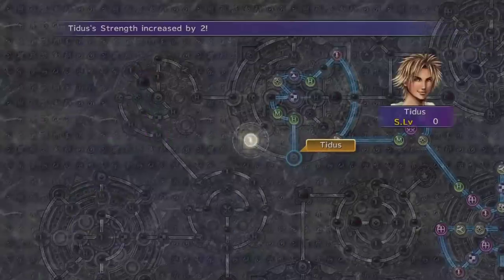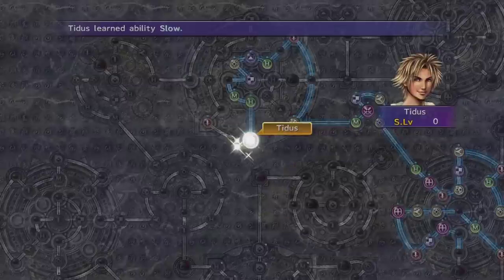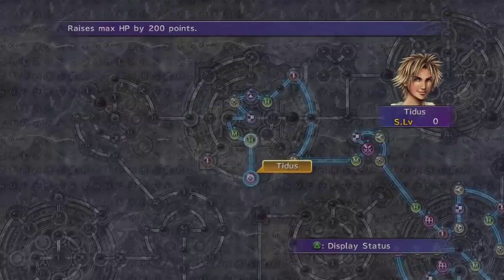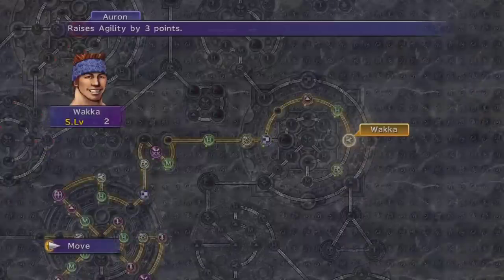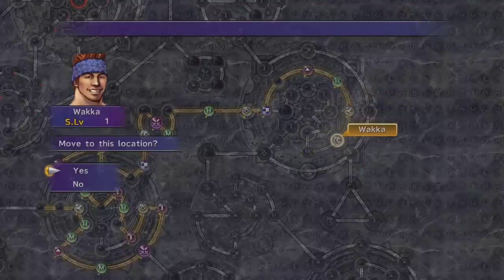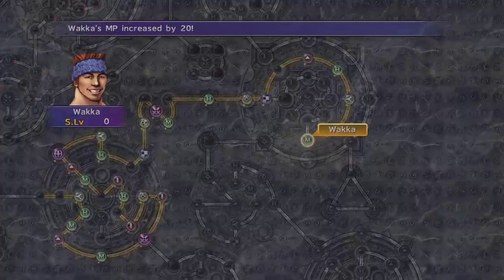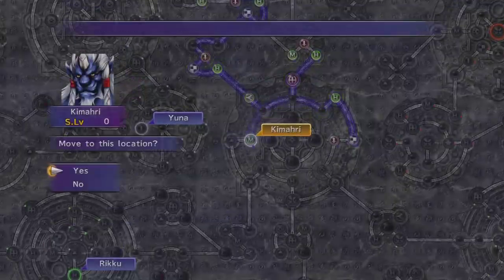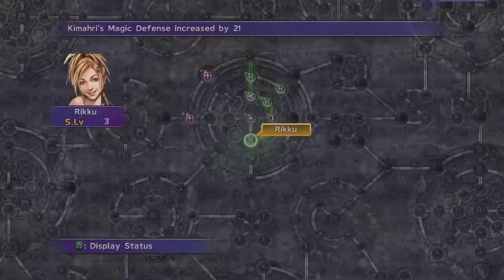Tidus has learned the ability Slow. So the rare steal from the fiend that looks like a Komodo dragon is unnecessary because Tidus can do it already. I use Slow more in boss battle situations, and if there's a really difficult enemy — sometimes random encounters can be difficult — you can cast Slow on them so you get more turns.